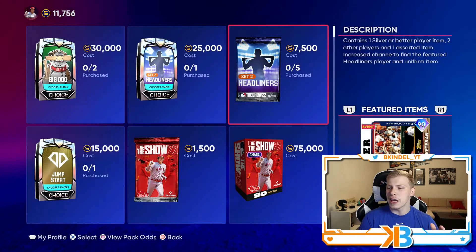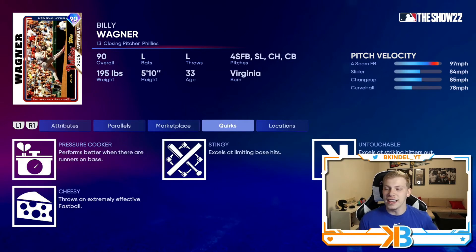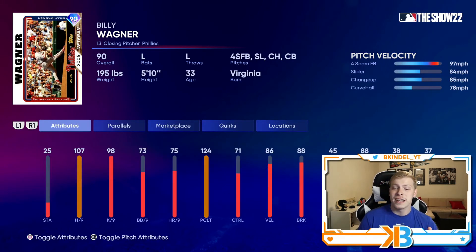We also got a new headliner which features a 90 overall Billy Wagner — left-handed closing pitcher. He has a fastball, slider, change-up, curveball. Billy Wagner cards are always really nasty: 107 hits per nine, 98 Ks per nine, 124 pitching clutch. His stats look really good. The only thing is he does not have outlier on him — he throws gas. If he had outlier this card would be really, really good, but unfortunately he doesn't. Still, this early in the game, 90 overall closing pitcher with 107 hits per nine — he's going to be nasty in the back end of the bullpen.